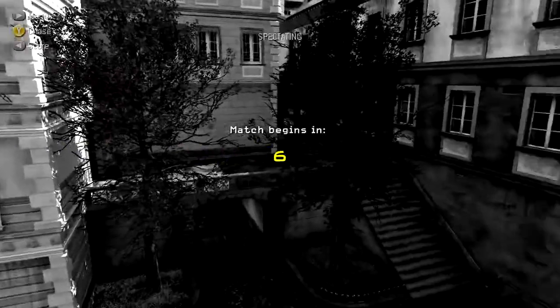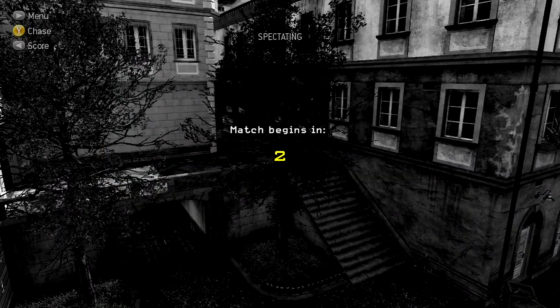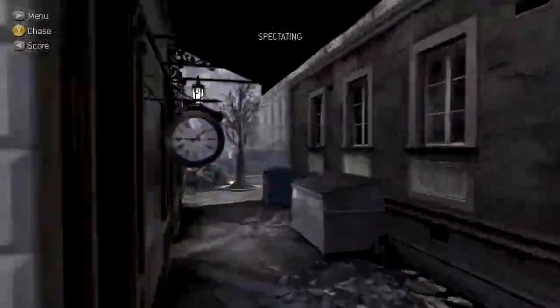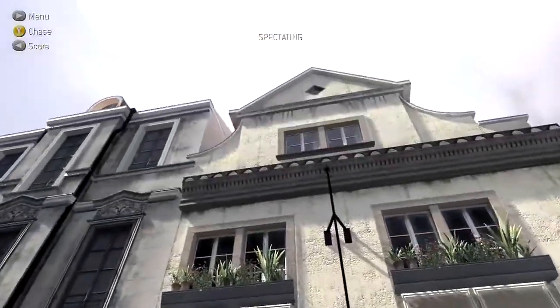All you have to do to find it is go to Lockdown in a private match — it doesn't matter what the game type is. When the game starts, hit B to go into spectate mode and follow the path that I take here, and you will see the teddy bear. It's actually a rather large teddy bear and it's holding akimbo deagles.